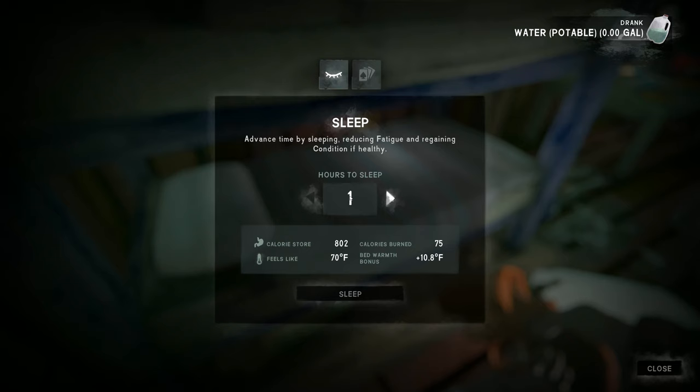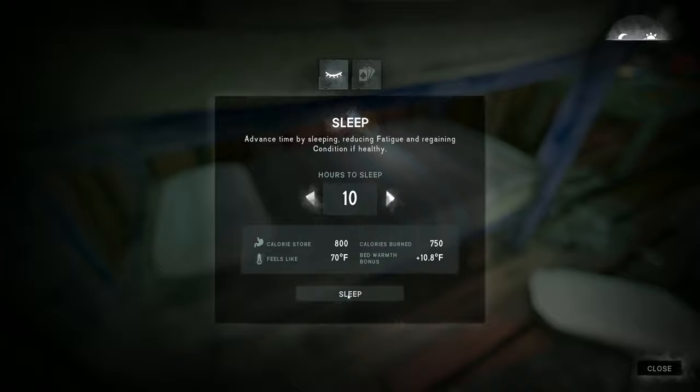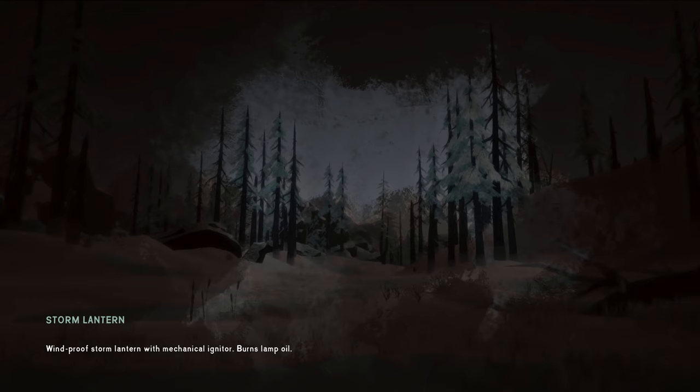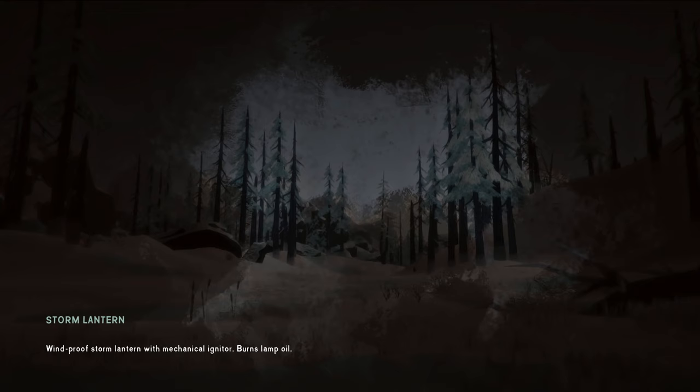I'm going to go ahead and hit the sack. I'm at 608 calories — let me get some more food first. Let's get a good 10 hours of sleep. There, see you in the next morning. We'll probably wake up a little before morning but that's okay — survived yet another blizzard. 86 days, 12 hours, 30 minutes. Let's get that drink we desperately need.